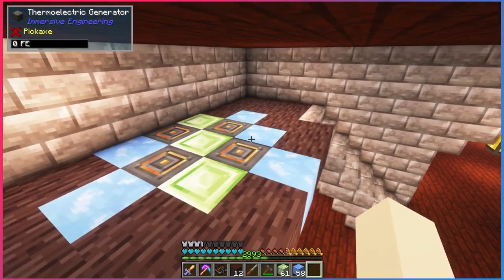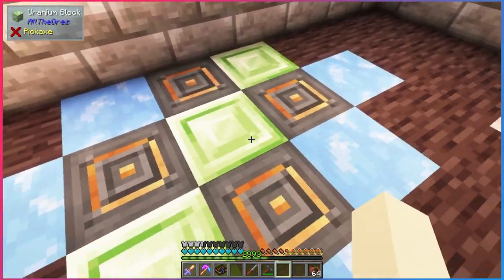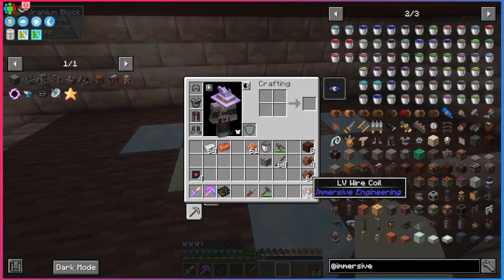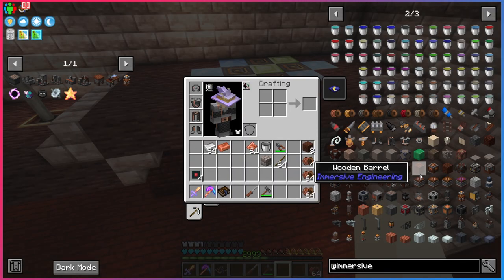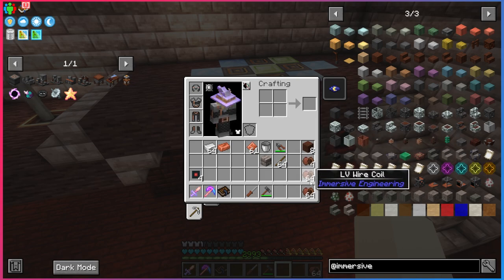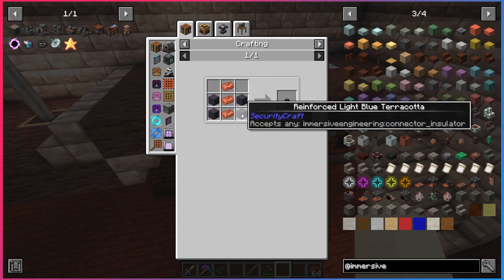The main point of this mod is the wires and how you use them. You might be wondering: these generators produce power, but how do you send it to your structures? This mod revolves around wires to make things look very industrial. The first thing we need is connectors and relays. Depending on whatever wire you're using, you use the matching connector — we're using LV wire so we need LV wire connectors. They're super easy: just copper and some terracotta of any kind.